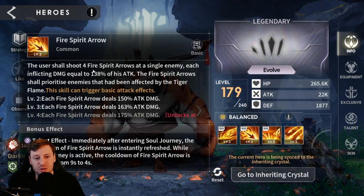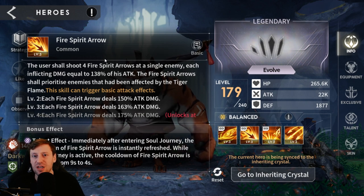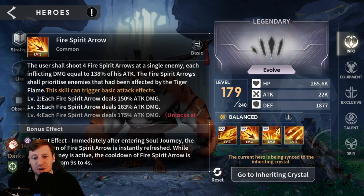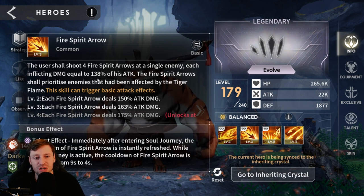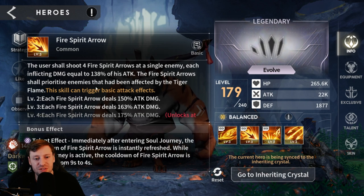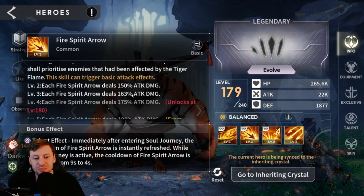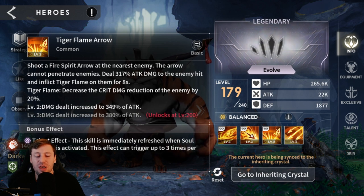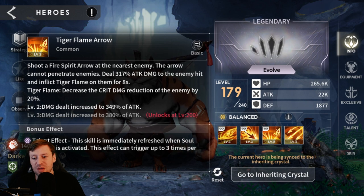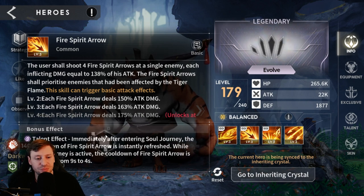Then we've got Fire Spear Arrow — the user shoots four fire spear arrows at a single enemy. This is great for the Disa Caves, where the boss has 21 to 23 hits you need to land, so these multi-hits are really going to help chip away so you don't wipe on the boss. Each arrow inflicts damage equal to 138% of his attack. I don't know the math behind this, but it just does a lot of damage. The fire spear arrows prioritize the enemy affected by Tiger Flame, and he'll shoot at the nearest enemy.